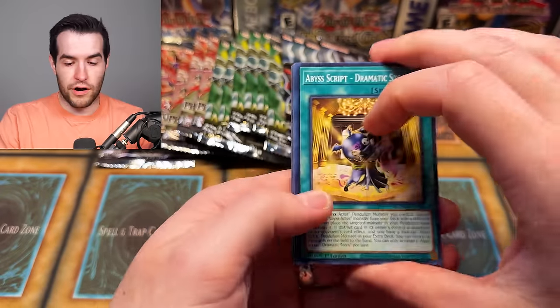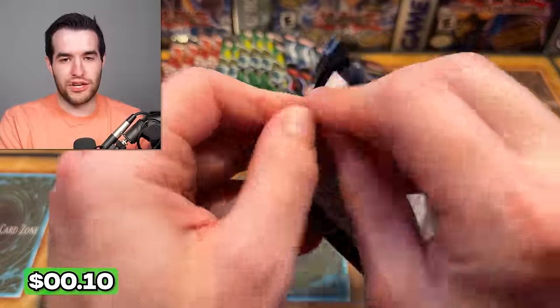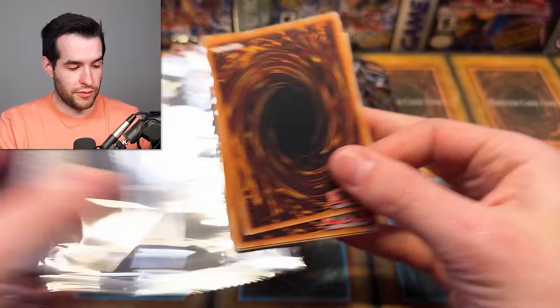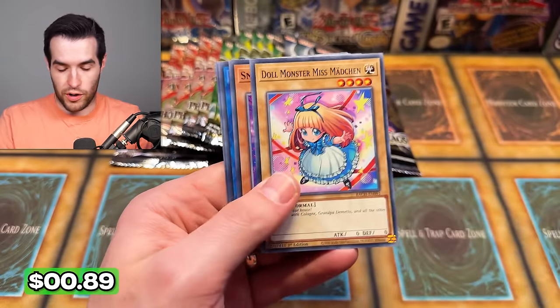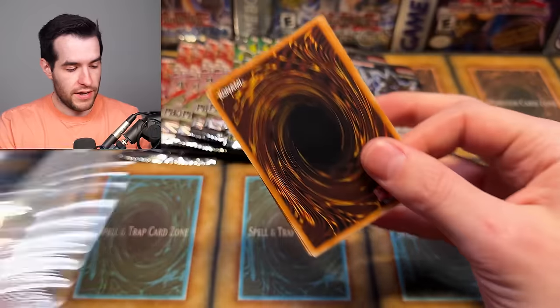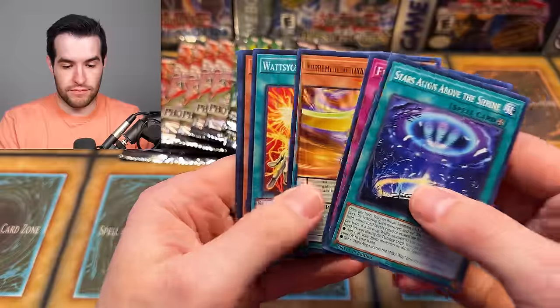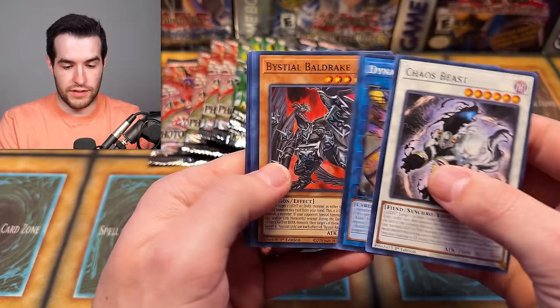Believe in the heart of the cards. Abyss Script, Vigishki. The last-pack magic has been very alive and well recently and I'm hoping we can continue that today. Dark to Dark Charmer — also a good card. Age of Overlord — SP Little Knight QCR, please. Not a QCR. No Starlight in this Photon either, and those are a lot harder to pull than a QCR.